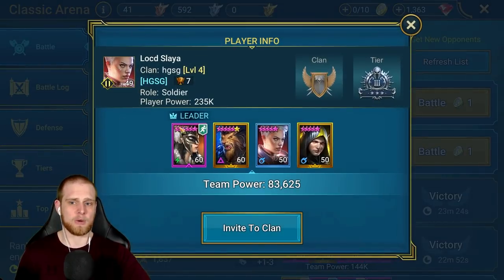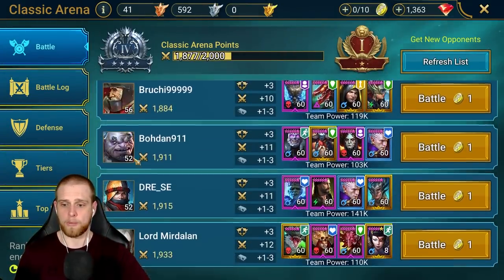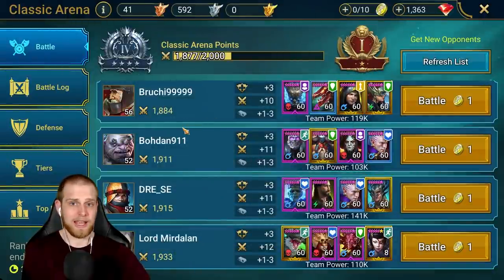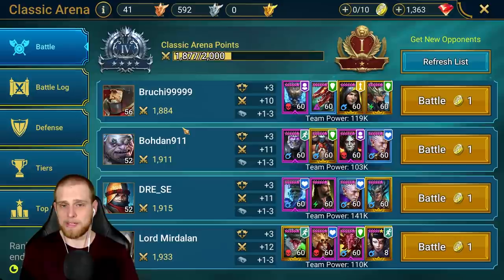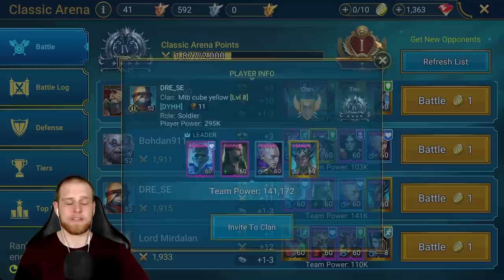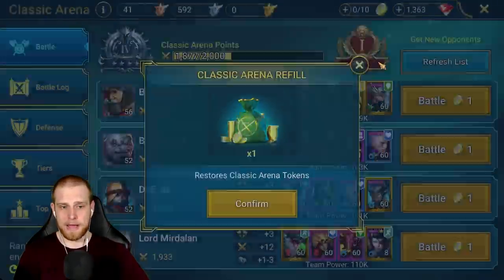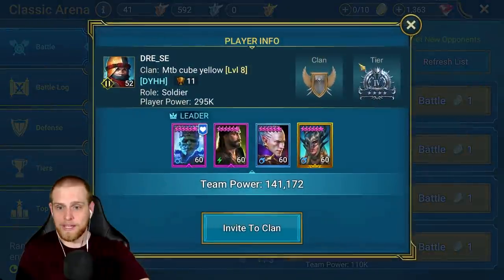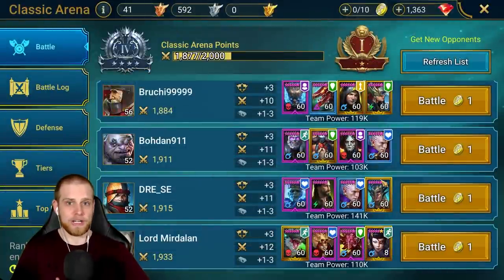In the previous video I mentioned player power is how you get matched up. I didn't know this before, but apparently the lower your player power, that's how they match you up in these rankings — which in theory seems like it would make sense. If your player power is 200–300,000, you've probably invested in similar champions and you should be okay. But when you see teams where a person's player power is 295,000 but their team power in the arena is 141,000, it goes to show that this person is basically only getting player power from their arena team.